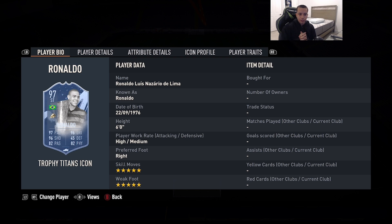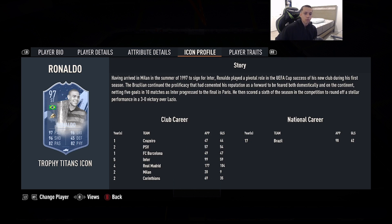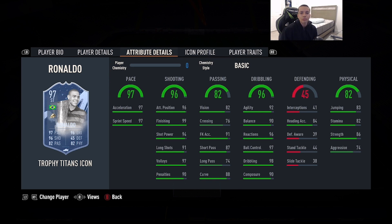Number 1, the best striker of FIFA 23 to finish off the game cycle in my opinion, is 97-rated Trophy Titans icon R9 — 6'0", high/medium work rates, right foot, double 5-star skill moves and weak foot, 97 pace, 96 shooting, 82 passing, 96 dribbling, 82 physicality. He has the finesse shot trait. I don't think R9 will ever get dethroned in FIFA. He's just broken — great shooting, great bundling, great physical presence, and with this card you get an R9 that can actually wiggle through bad gameplay with 92 agility, 90 balance, and 97 ball control. It's honestly the perfect card.